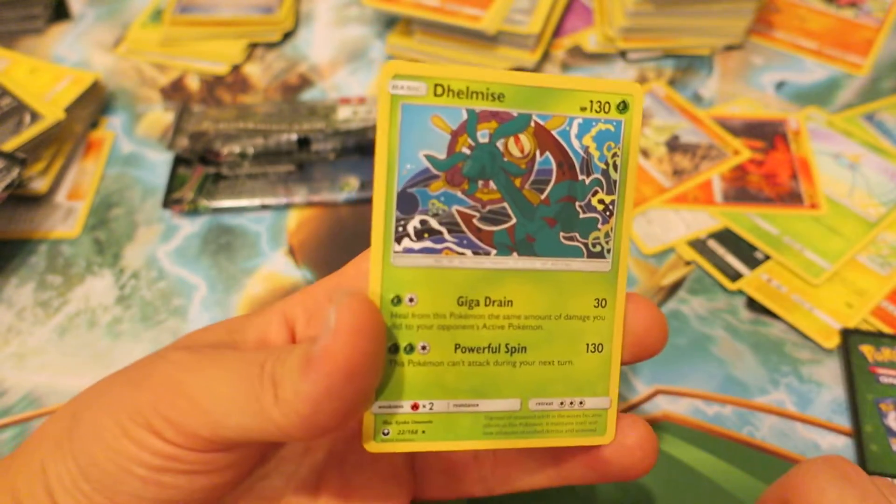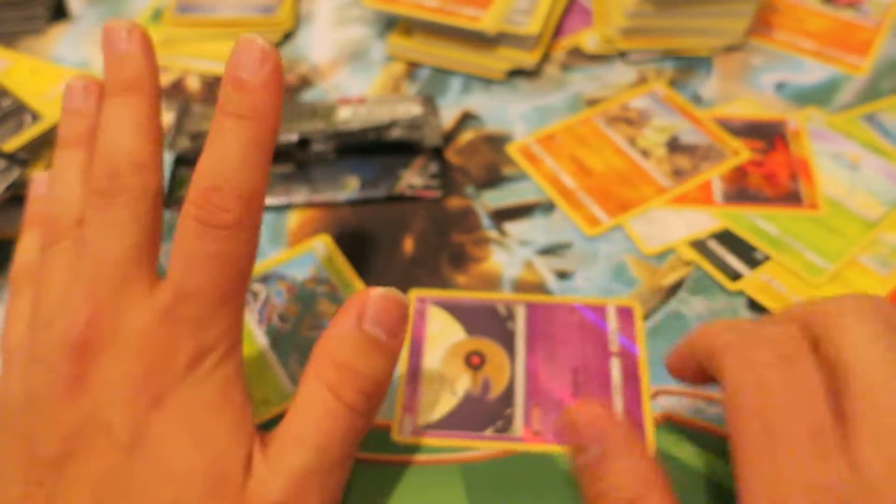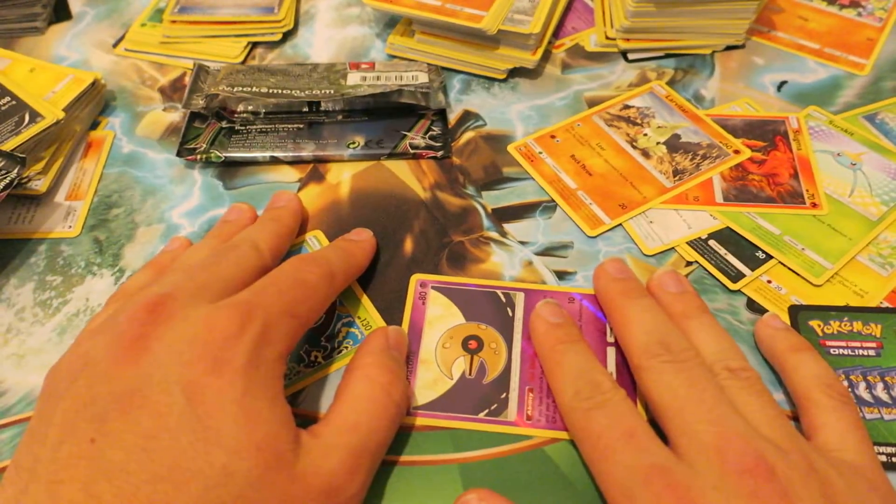And the last card is a Lunatone — oh wait, the last card is actually a Delmise. So nothing exciting in these Pokemon Booster Packs today. But we'll keep our heads up that we pull a GX or EX card, something in the next couple days.